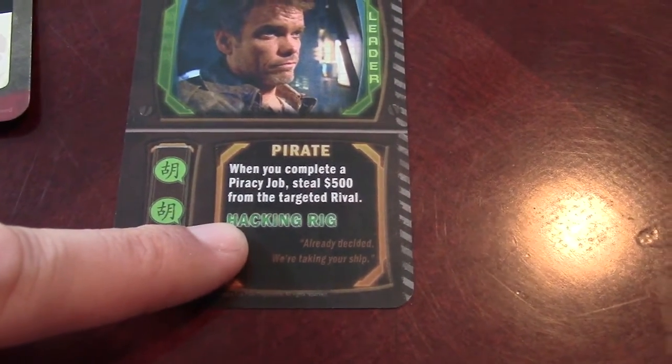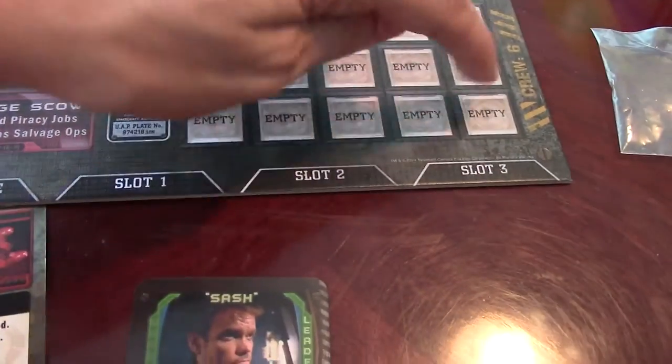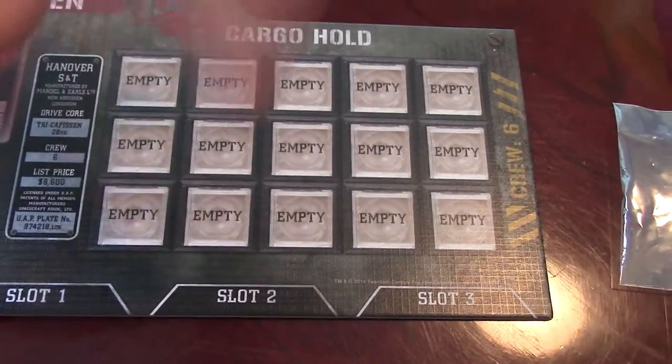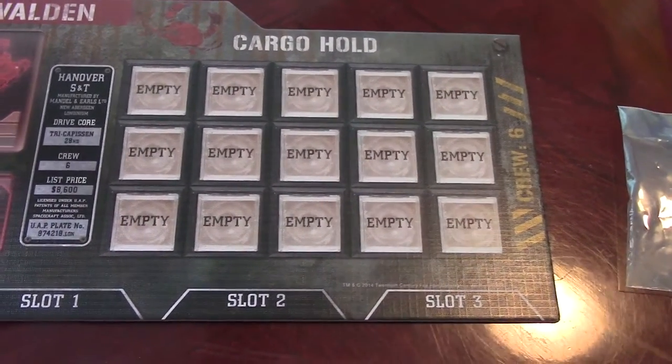One of the things I love about the SS Walden is look at all the cargo space — that is incredible, there is so much cargo space. Unfortunately there is no stash, so you cannot hide things from the Alliance, which would be bad.